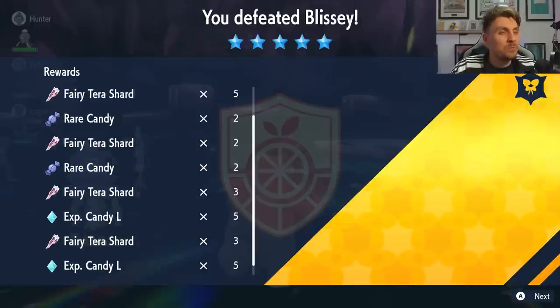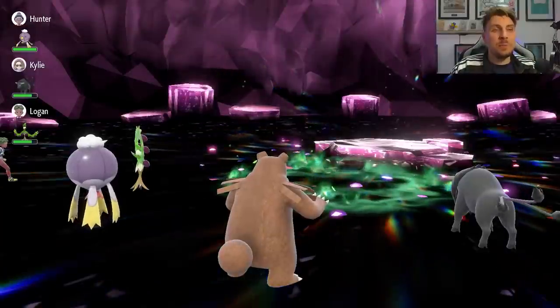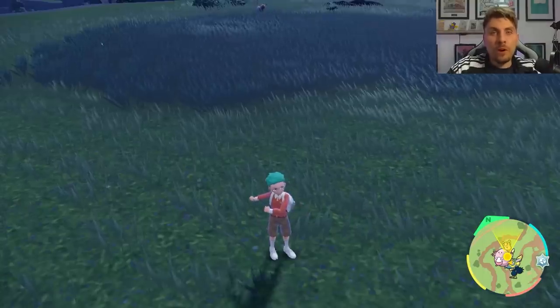And there we go — it's as easy as that. We've got about 23 Tera shards in total, along with a bunch of rare candies, large candies, and XL candies as well — a really good haul, and this is what you can expect from most of the Tera raid events when you come into these raids with Blissey.